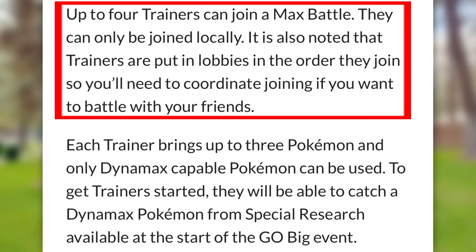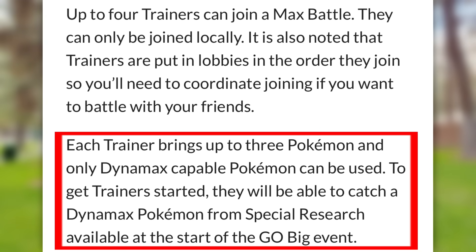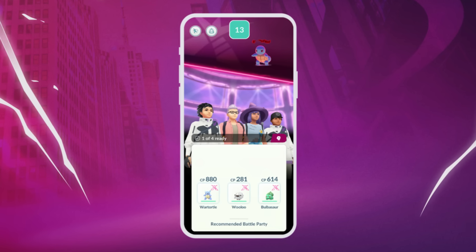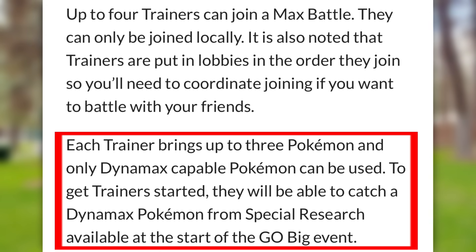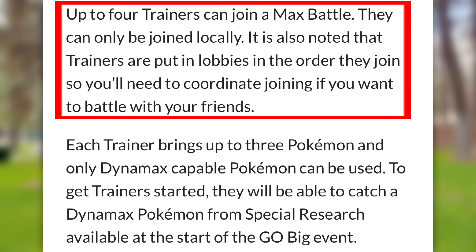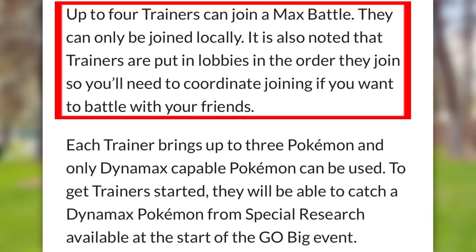Each Pokemon trainer will bring in three Dynamax-available Pokemon. You can only bring Pokemon that are available to Dynamax. During the Go Big event, there will be special research giving you a Dynamax Pokemon to start your journey. Then you'll have to fight and catch these Pokemon to use them. Importantly, there is no private lobby, you cannot remote in — they have to be done in person. Entering the battle is sequential, so you'll need to time joining together.